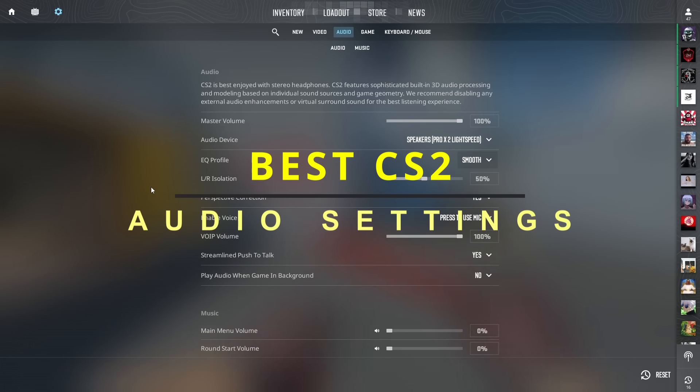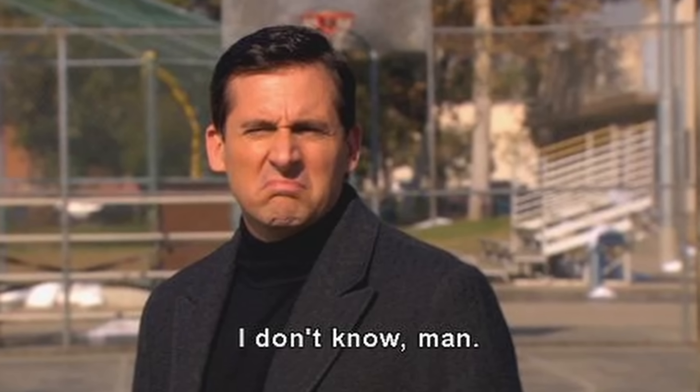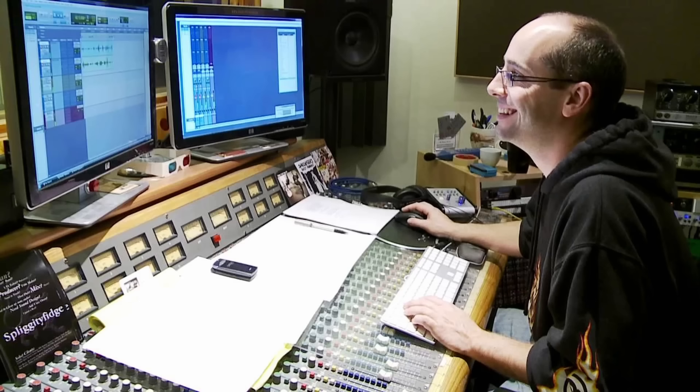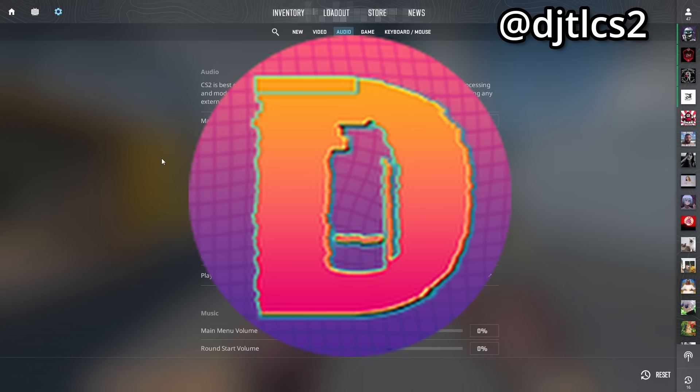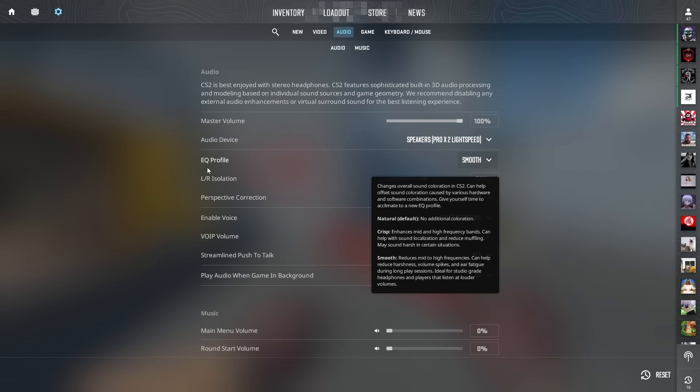CS2 added new audio settings and I don't know what any of these terms mean, so I brought in an audio expert, Digital, who works in audio full time. Digital, can you explain what any of this means? Let's start off with the first one: EQ profile. CS2 gave us three different audio settings.